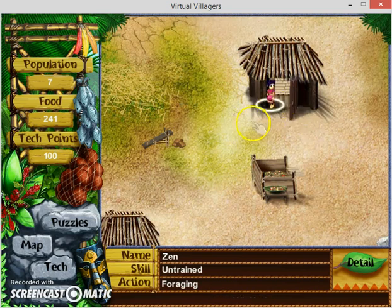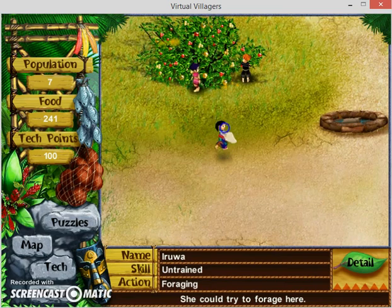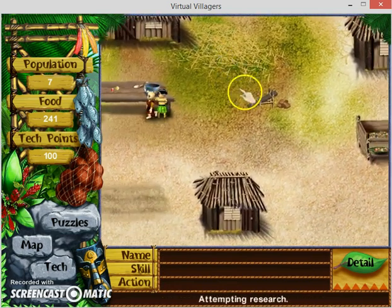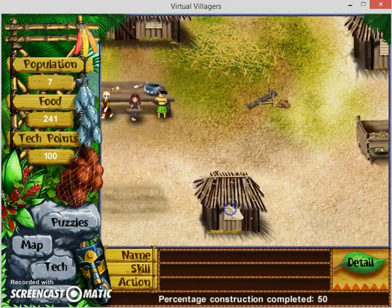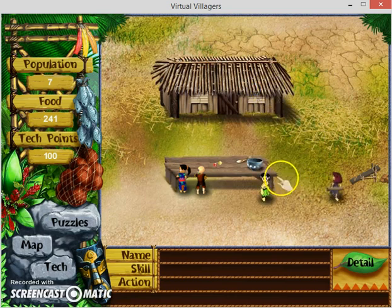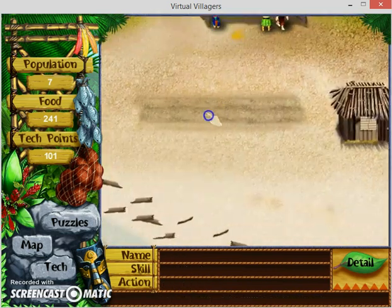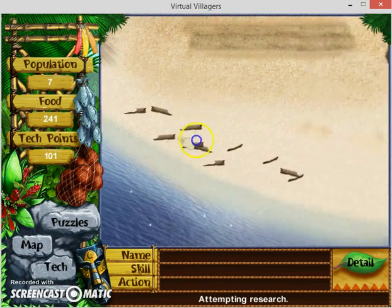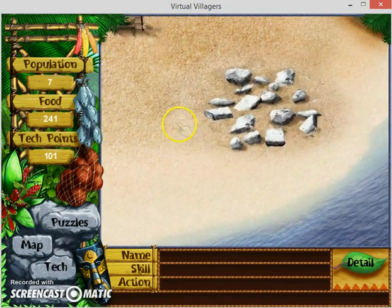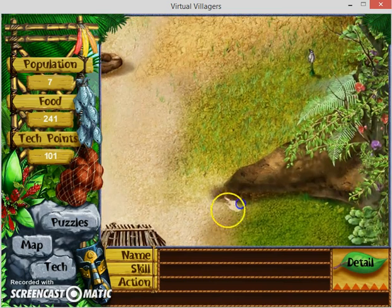You're probably wondering what all these structures are for. This one is going to become a house. This one is going to become a school or training center for little children. This one is going to become a farm, this is going to become a fishing area, and this one is going to become some sort of spiritual place - ruins, maybe like a coliseum.